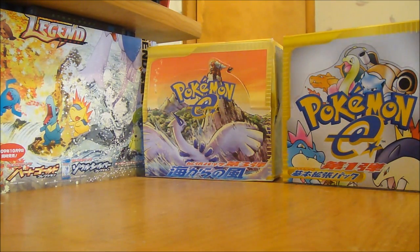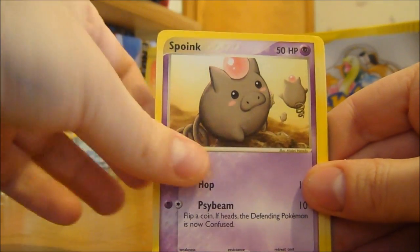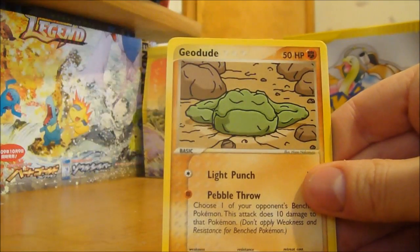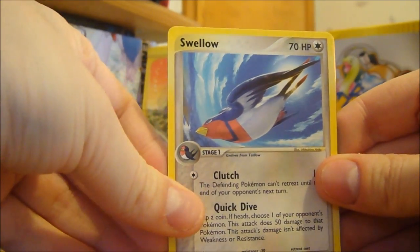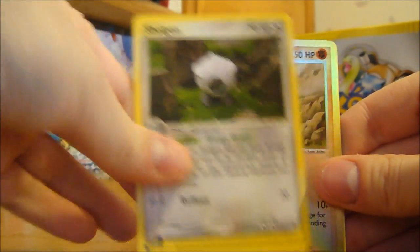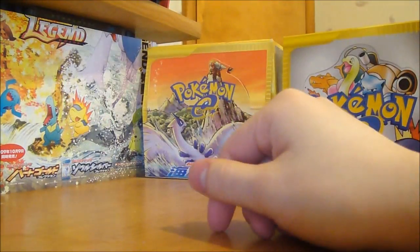Never buying EX Dragon again. Magnemite, Swablu, Spoink, Ankata, Geodude, Swelo - I don't think I've had that one yet, that's cool - Shaogun, Meditite, and a Ninjas. Yeah, not too good.